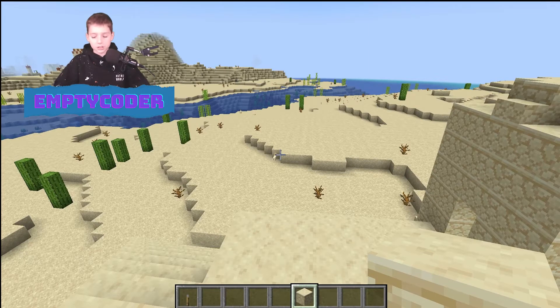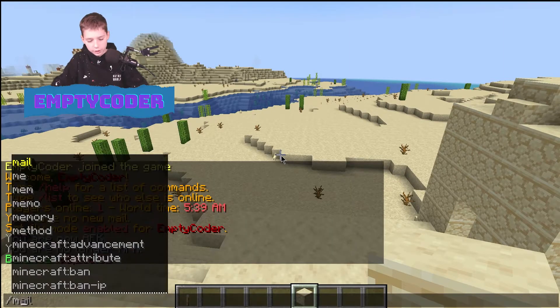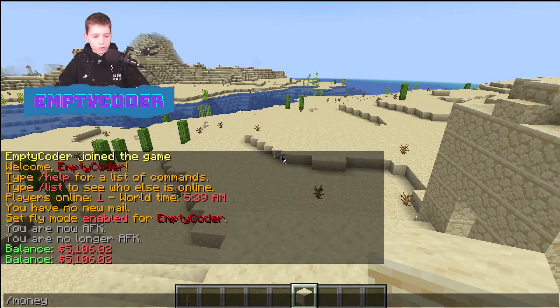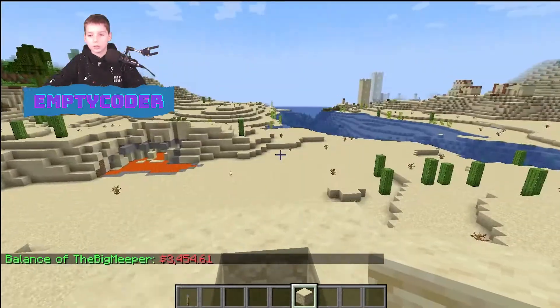Next you've got slash balance — I've got five thousand — or you could do slash money. You can check it for yourself or you can do it for a friend, or anyone that's on the server. That basically shows their money.